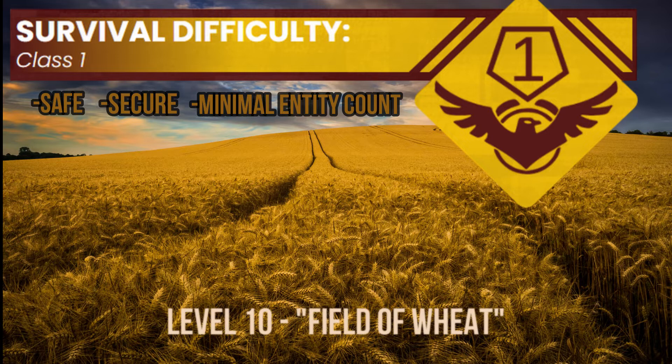Level 10 is a wheat field that seems to be infinite in size. A large unpaved dirt path heading north and south is also present. The wheat in the fields is safe for use and consumption. Pockets of almond water can be found all around the wheat fields, which has a sweet taste. The time of day in level 10 is always around noon. The sky is very cloudy, and rain may occur rarely.